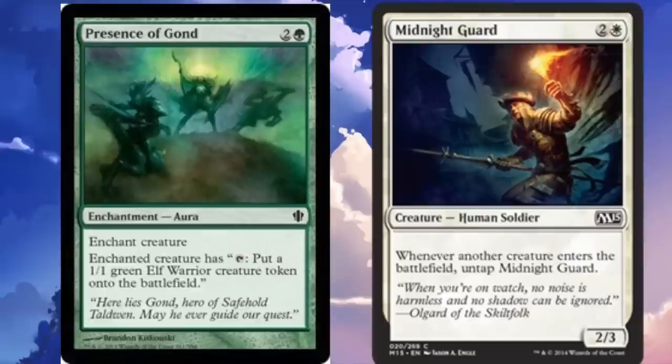Hey guys, today we are going to talk about an infinite combo which will cost less than a dollar. You can get Presence of Gond for 99 cents on TCGplayer, and that is the more expensive of the two. So you have Presence of Gond, which is two and a green, and Midnight Guard, which is two and a white.